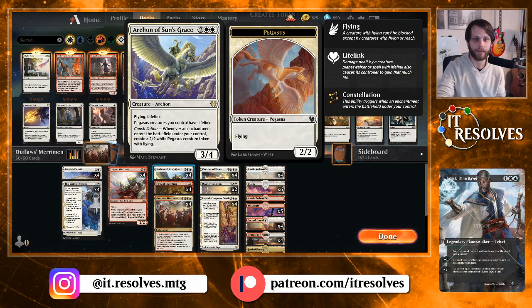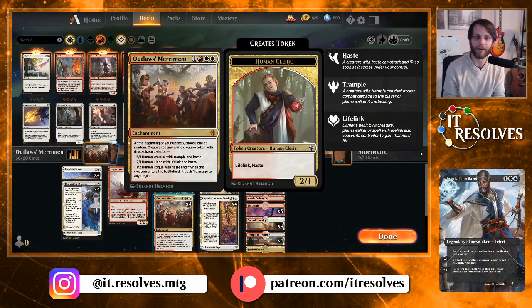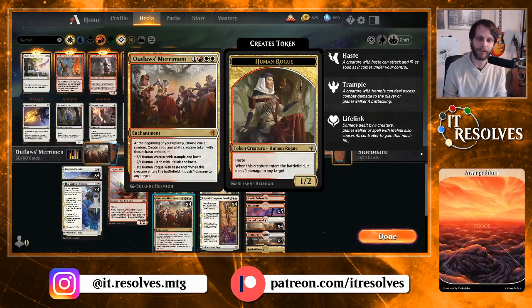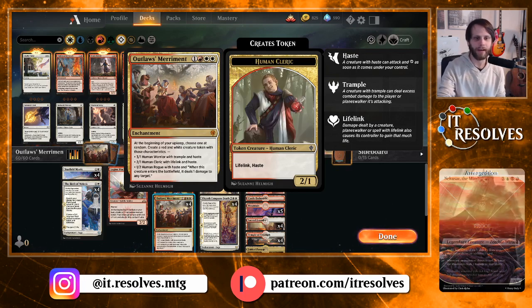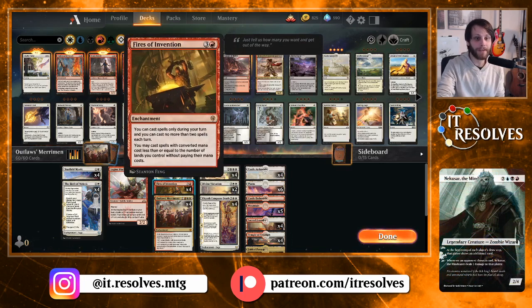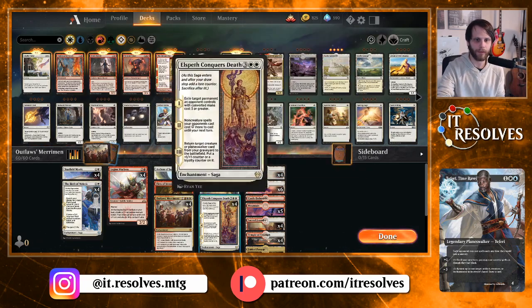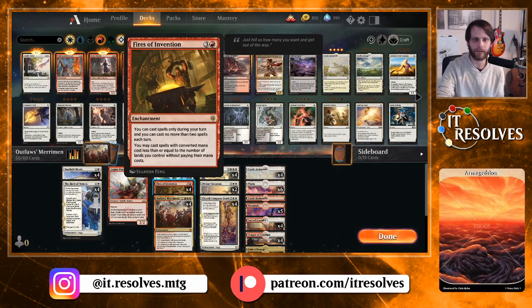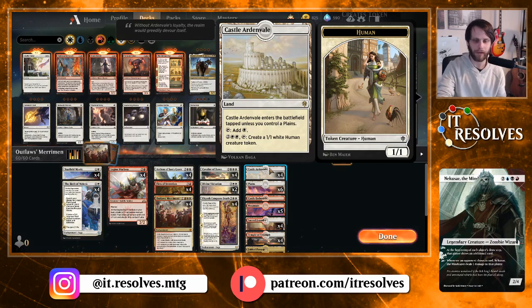Obviously skipping down to Outlaws' Merriment — this is the namesake card where we essentially create a free token every turn. It's a very random card but I think it'll be quite fun. Fires of Invention is really interesting because it's an enchantment so it triggers a lot of our stuff, but also makes a lot of our stuff kind of free. One downfall of this deck is we really don't have a mana sink for the excessive mana we won't be spending with Fires of Invention out. Castle Ardenvale might come into play a little bit for that.